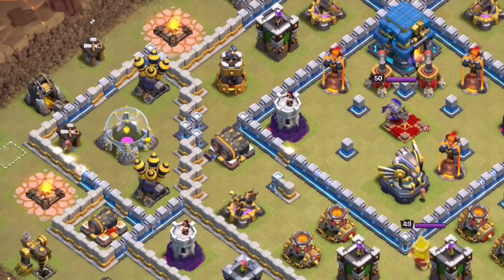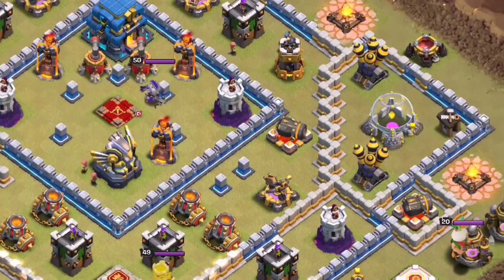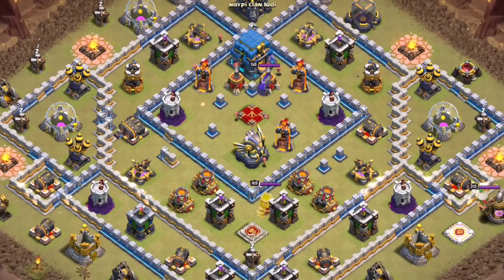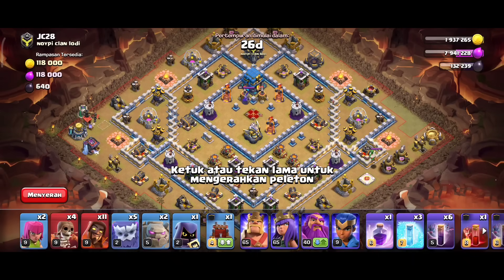Tidak jauh beda sama hero-nya tadi, defendnya pun masih TH-11 juga. TH-13 awal melawan TH-12 awal, sama-sama awal, berarti imbang bukan? Karena bentuknya kayak begini, dan mang gabuk jujur gak suka model base beginian, jadi kita main yang gampang-gampang aja. Nih liat, cara main tebar aja tapi tetap terarah.